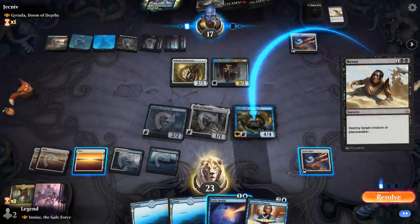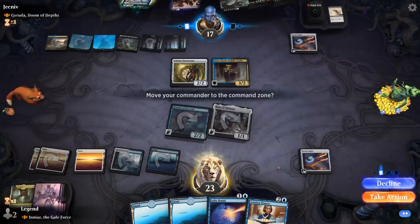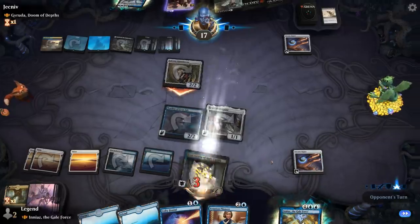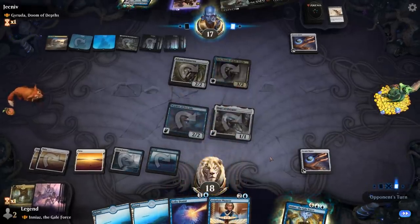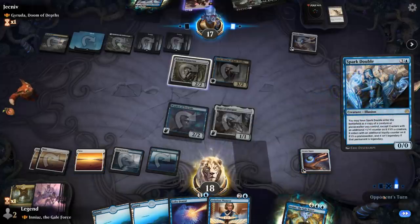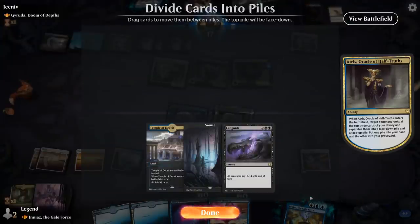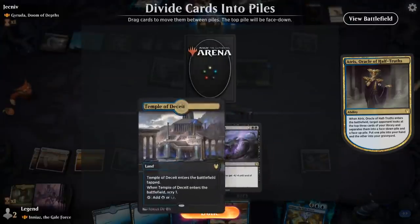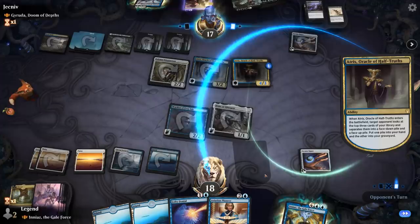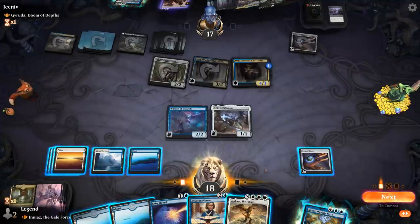They're just gonna kill Ineas. Don't think I can afford to counter that. Next turn we'll just play Pioneer and then keep up Denial once again, hopefully find a bit more action since we're flooding a bit. Spark Double can copy Atrus — more sweepers. Our opponent took the lands.